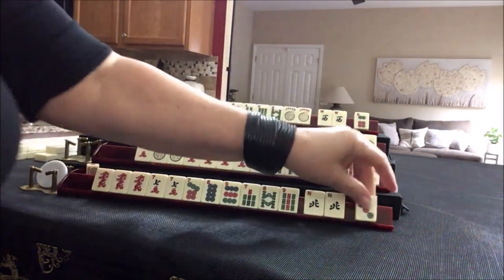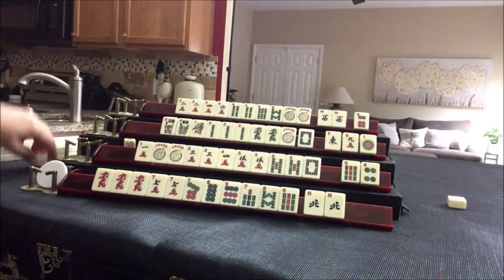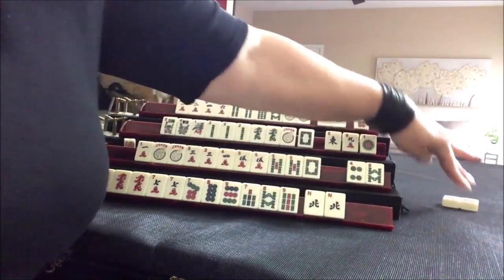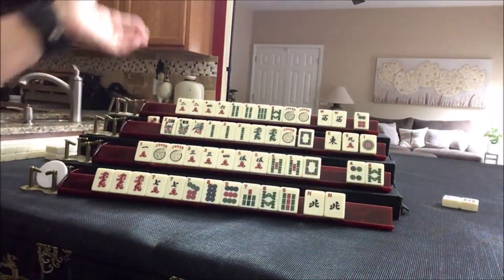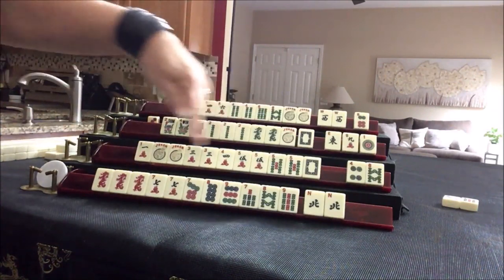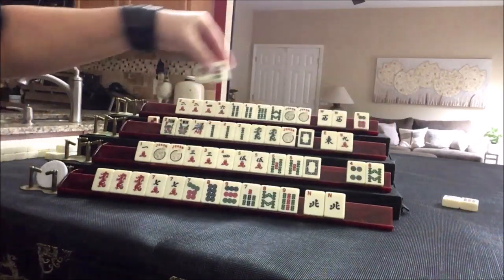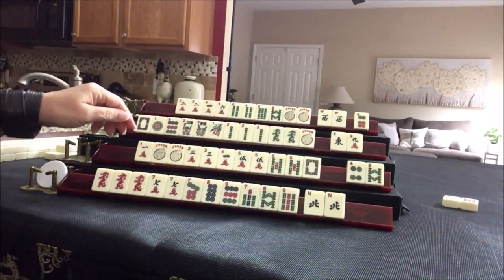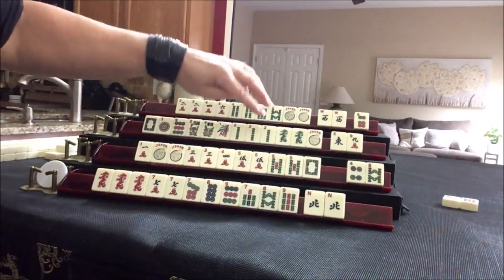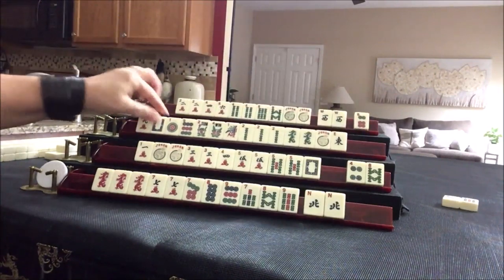We're going to start by discarding three dot. I'll use this to mark whose turn it is. Eight bam — no, let's get rid of year tiles. Just in case someone's playing a year hand, but they were really going around, so nobody's playing a year hand apparently — and in this case, we're right. Nine dot. One nine. Two zero one nine — maybe someone can play a year hand. Let's get rid of the East.